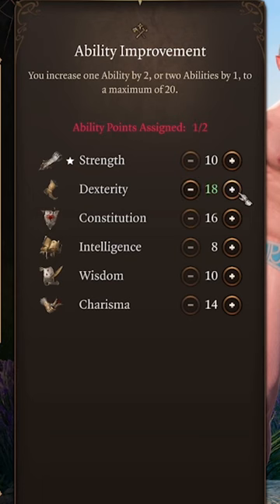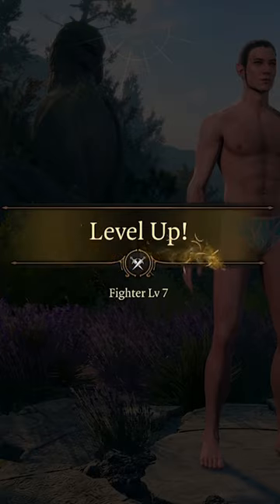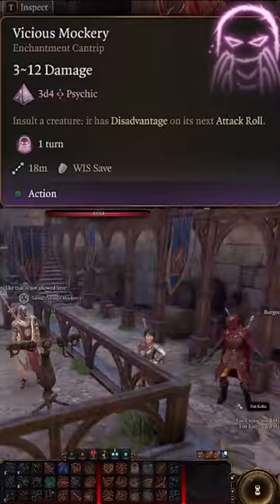Next, you'll get an extra attack before maxing out our Dexterity to 20. At level 7, multiclass into Bard to pick up Vicious Mockery and Disguise Self.